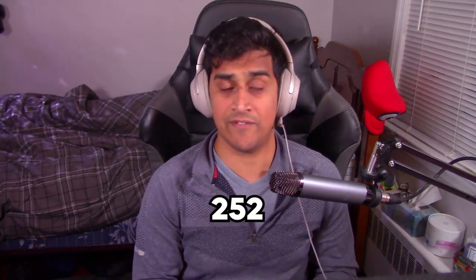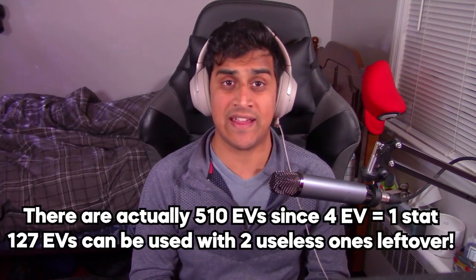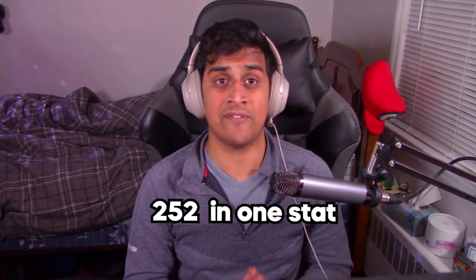The total amount of EVs you can have in one stat is 252, and a total of 508 with all EVs combined. So you get 252 in one stat, 252 in another stat, and then four EVs in one more stat — that number together equals 508 total EVs. Keep in mind: 508 is the total EVs a Pokemon can have, and 252 is the max for any single stat.